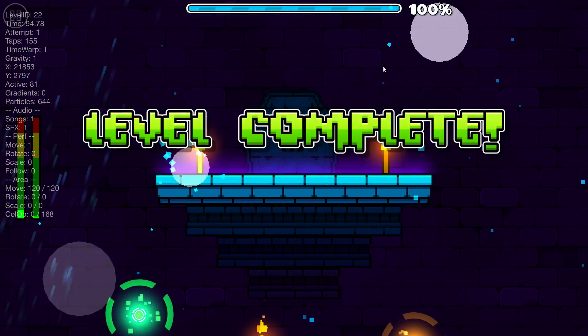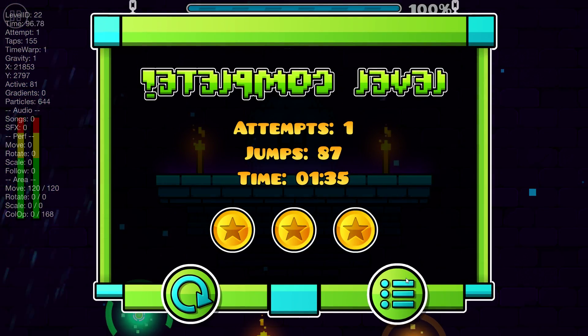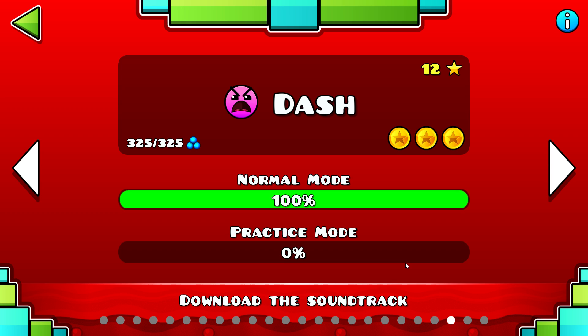And that's how you get all 3 coins on Dash. Whoa. So to get the first one, you just gotta tap the red box at the end. And then on the second one, go through the woofer at the second swing capture. Then the last one, just tap at the end after the 3. We'll be right back.